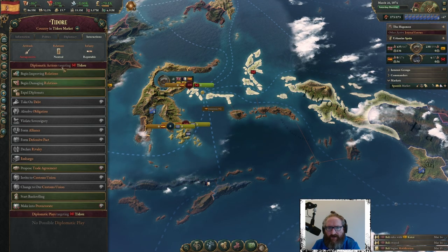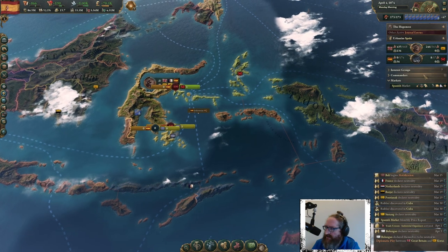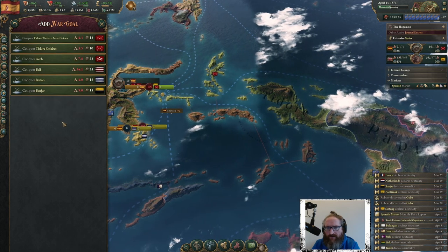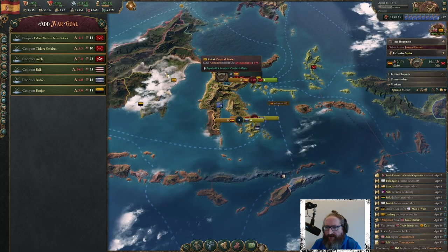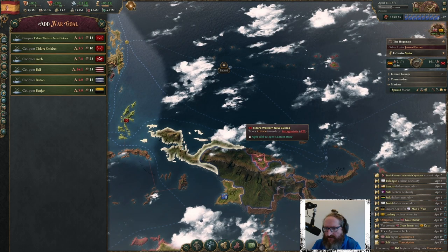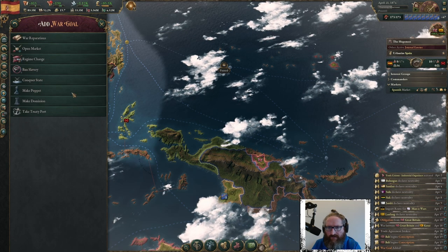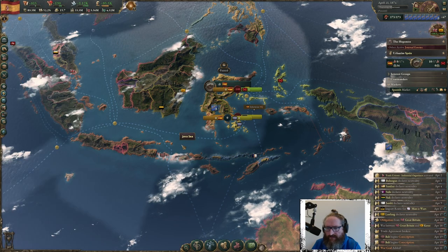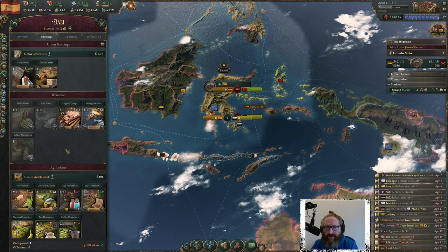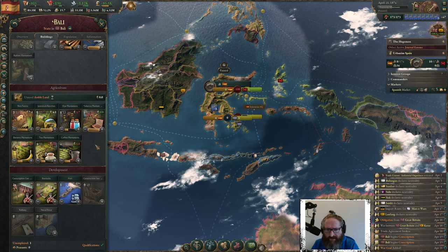Why do we have fronts already? The British are making a play in Kutai which we have joined. As expected, these guys came in. We're going to add some more war goals and conquer. The British are trying to take this place and they asked us to come in on their side with an obligation — we gained an obligation. I think we want all of New Guinea and the rest of Celebes.